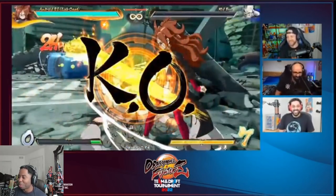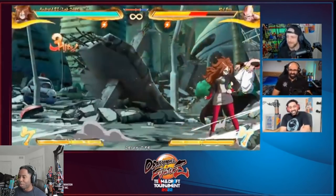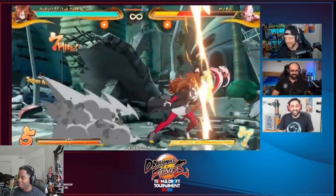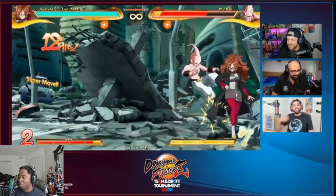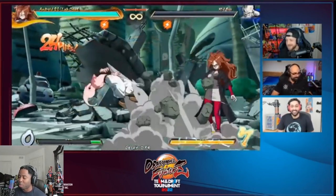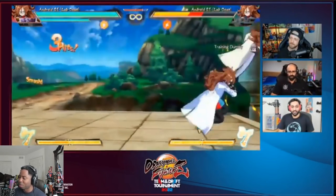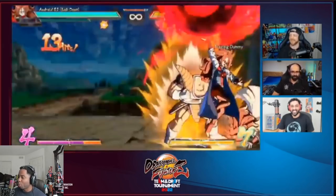The main thing everyone's been talking about is the command grab super. It gives the opponent a 21% damage nerf forever — permanently — and gives Android 21 a 21% damage buff to her special moves. It's 21 frames startup, pretty fast, and there's no super flash when it whiffs. That makes it so opponents have to three or four touch you, or if you're not optimal you're doing like five or six touches, which is brutal in a game with healing, reflect tag, and sparking. It's probably the scariest thing about her overall.